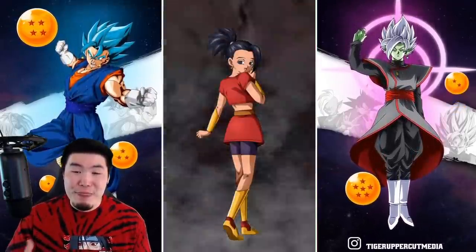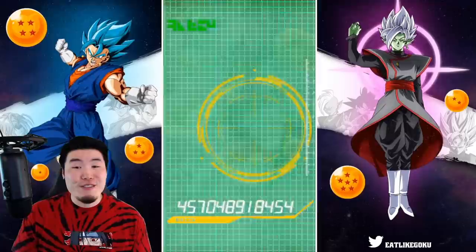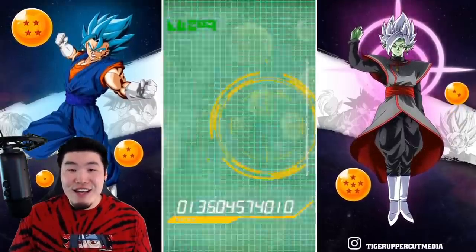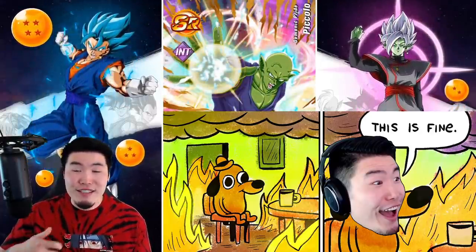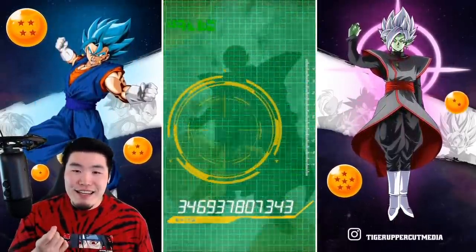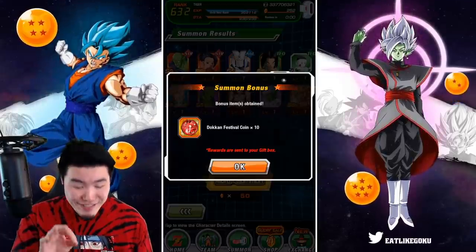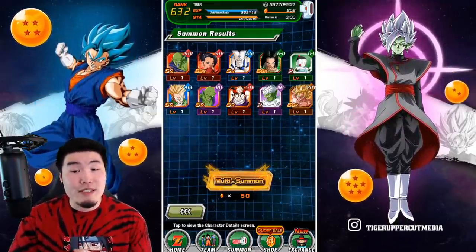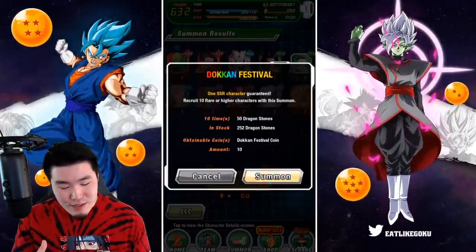I thought they were gonna fake me out, like give me a Super Saiyan 1, make me think it was gonna be trash, and then surprise me — but it's okay. It's just the first multi out of six. I wasn't expecting anything anyways. I mean, we got three SSRs, so that's something, but I can't really use any of these guys. Hopefully that was the trash multi.